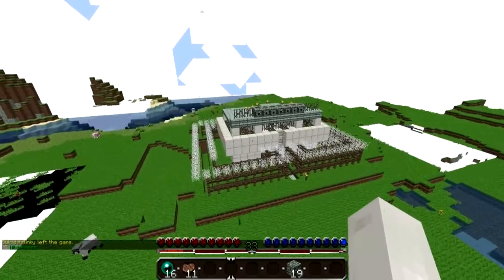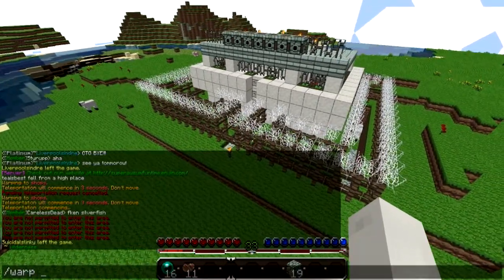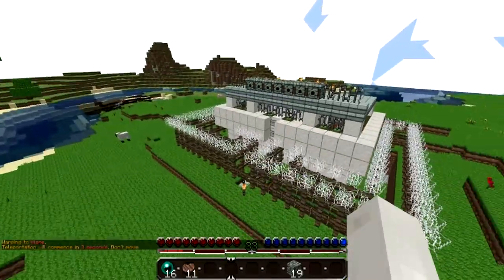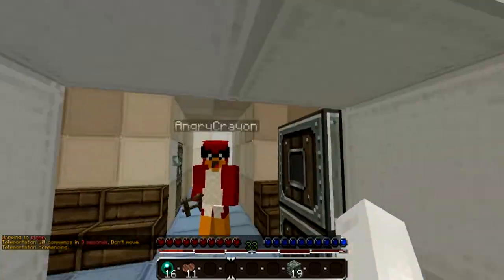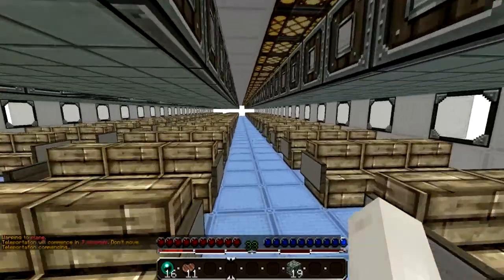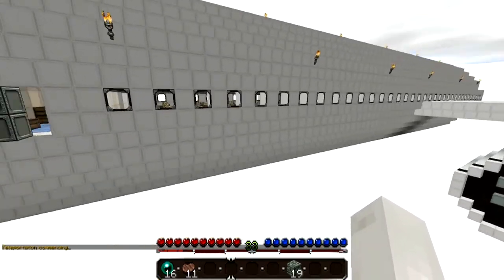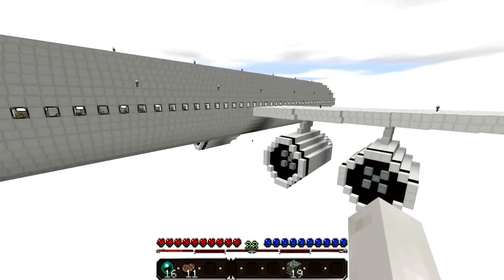Over here's one of the many faction bases just chilling around. We're going to warp to the plane, which is absolutely huge - it's like a massive airbus just chilling in the sky. We could go outside if you want.